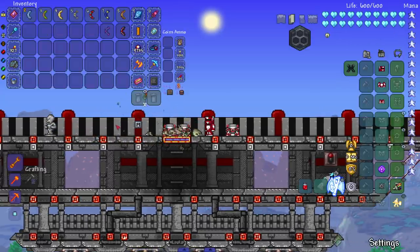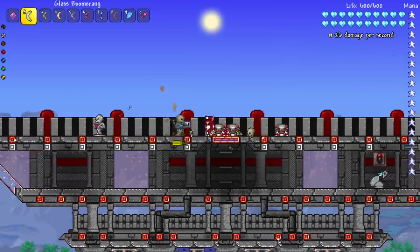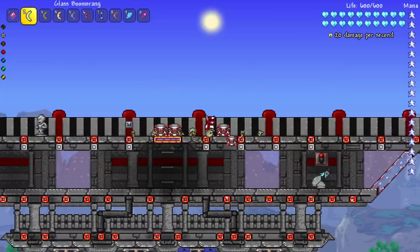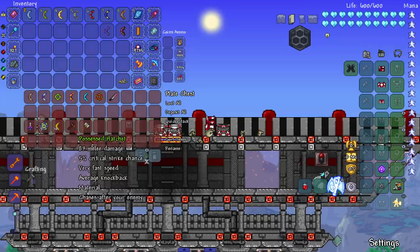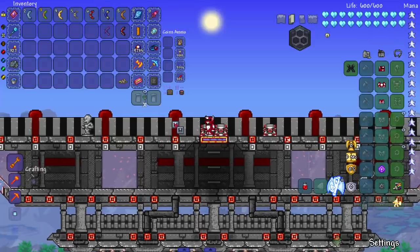Starting with the Glass Boomerang — let's spawn in an enemy and see the damage. Honestly not bad. I'm not wearing any armor, so that's pretty good for an early boomerang. Boomerangs are really good weapons especially early game. Late game is tougher unless they home like the Possessed Hatchet or you can throw a bunch at once, but pre-hardmode they're great.